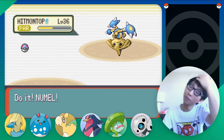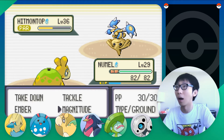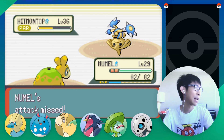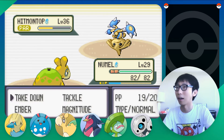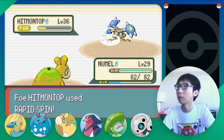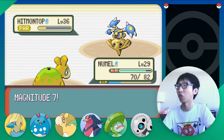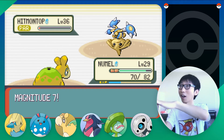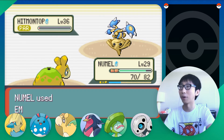I only have Numel left. Maybe Manectric can carry it — Spark. I underestimated the AI's intelligence. Take Down — missed, you've got to be kidding me! Magnitude. Rapid Spin — that's really weak. One more Magnitude. Hit him on top — clapping for you, you're really smart! Ember — finish it!